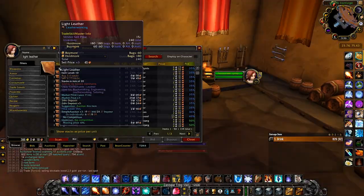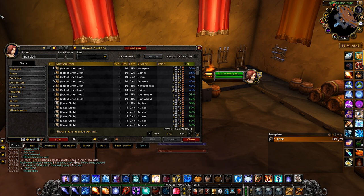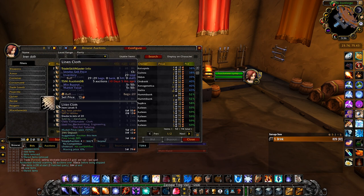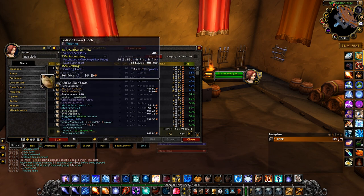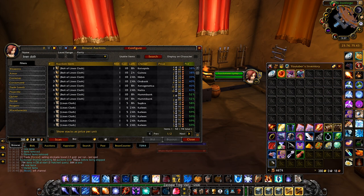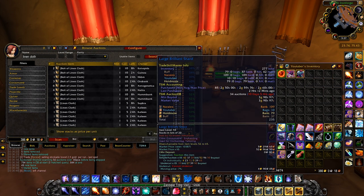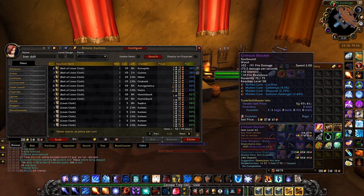Number 4: Informant slash VendorPrice. This is a 2-for-1 and you can choose whichever one you want. Personally I'm using both, but they kind of overlap as they serve the same purpose. Informant has a little bit more information than VendorPrice — basically VendorPrice will tell you what an item sells for, while Informant does the same but also lets you see which professions the item is used in, which can be very handy while leveling to see which items are worth keeping.